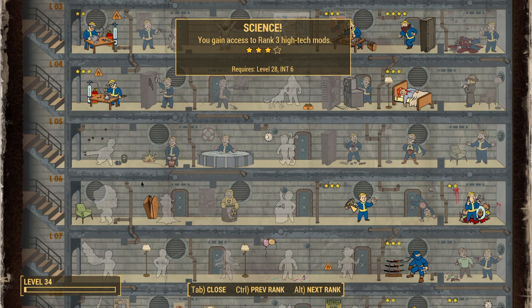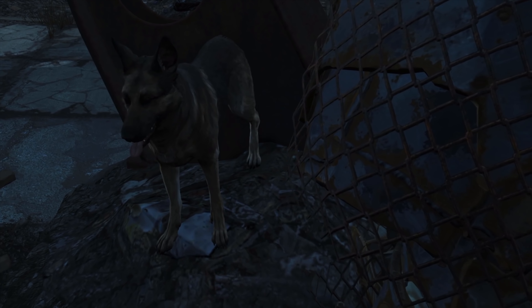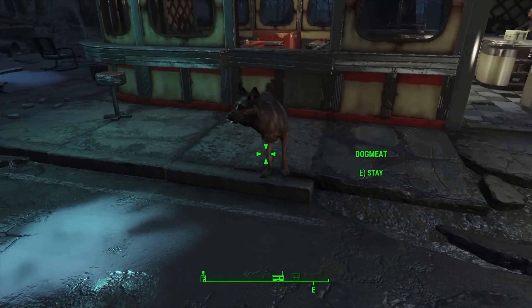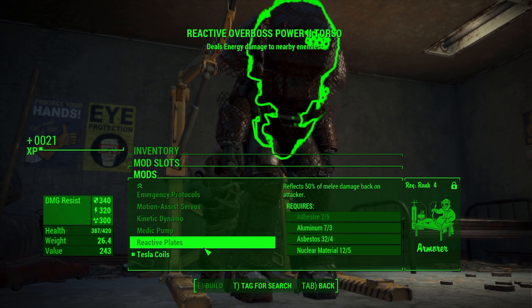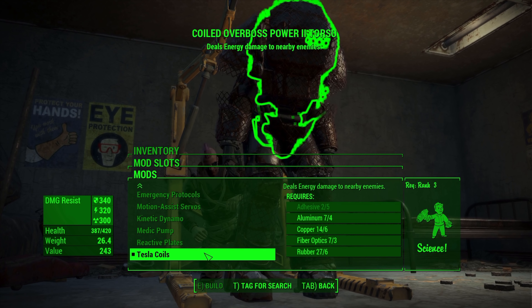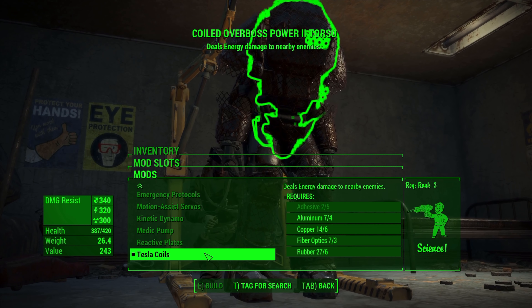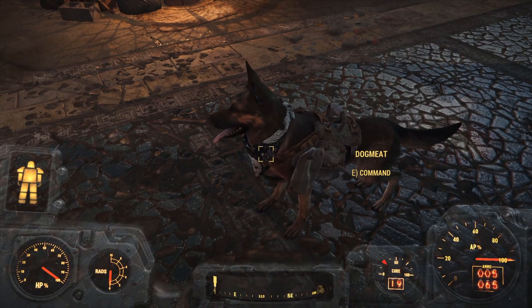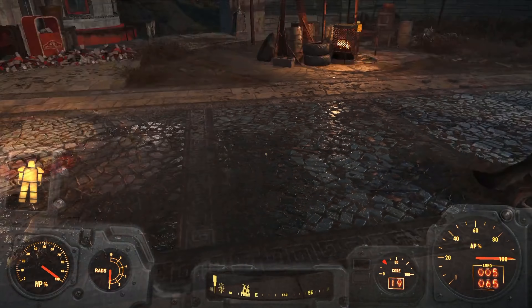Before we leave we're missing something — we go ahead and grab Dogmeat. Raiders have attack dogs, and only the best will do. We welcome Dogmeat into the fold with open arms and also upgrade our armour, installing Tesla coils so we can damage nearby enemies. Combined with our torso's legendary effect our enemies will be electrocuted into oblivion, making us a nightmare in melee. We get Dogmeat some armour and a lovely bandana — the best raider doggo in all the land.